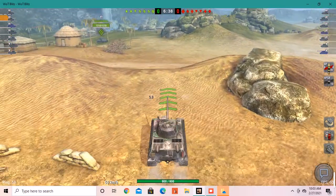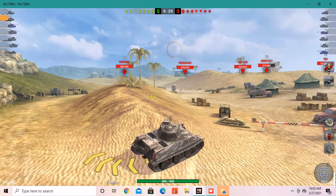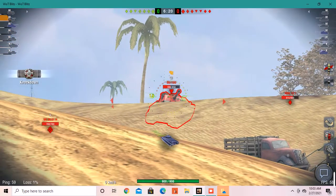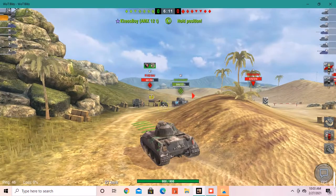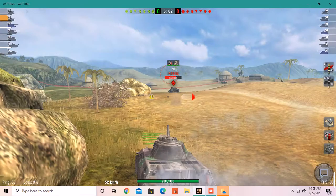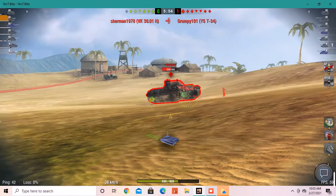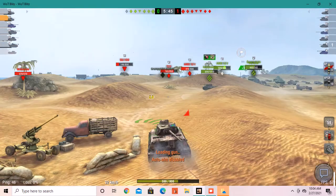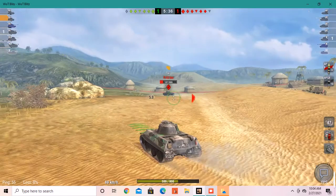Yes, we spawned on the right side — the side I like. We aim our gun up but change of plans, our team isn't pushing. The SU-100 was angling but I could still penetrate it, which shows just how much penetration this tank has. We rush the P43 and he rolls me for 300 damage — a high roll. The point where this tank doesn't struggle is in the mobility department.